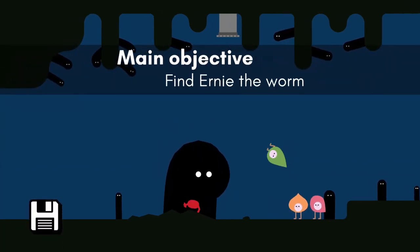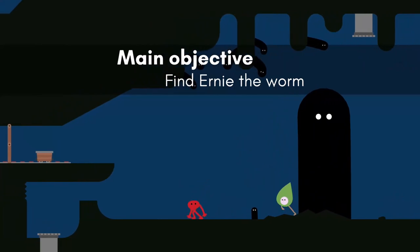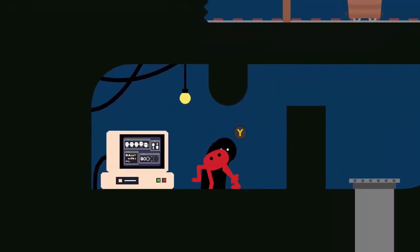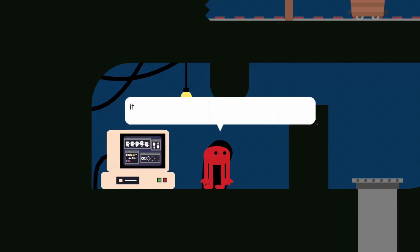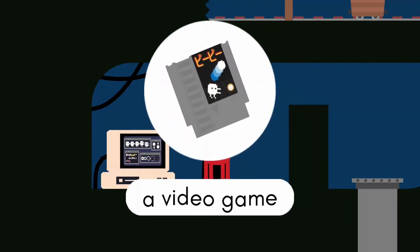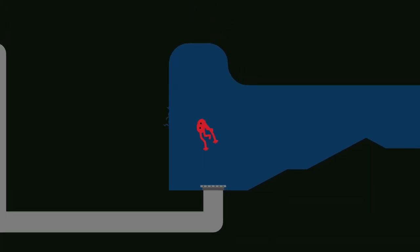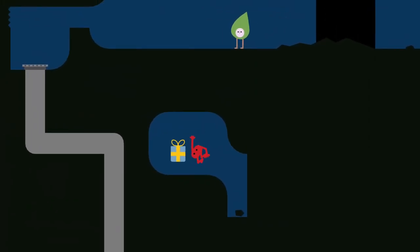Continue left. When you reach the room with the pipe, jump into the hidden section to the left and talk to the worm. They will give you a video game which we need for another achievement. Head through the pipe and when you get out, kick down the breakable wall to the left to pick up the worm's trophy.